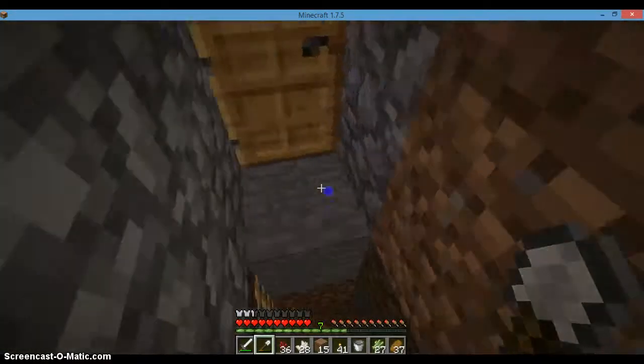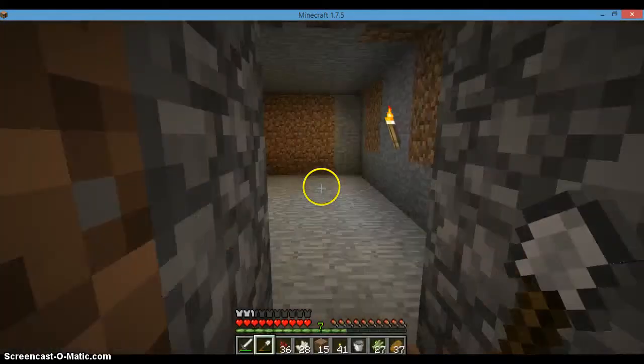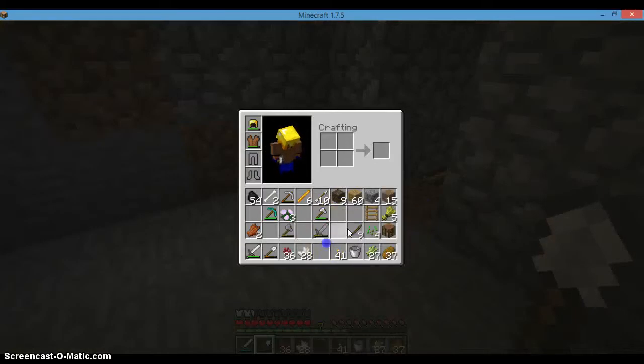Let's go ahead and do our brewing room. Our brewing stand. Let's put a crafting table up here too, so I don't have to keep going down if I want to craft something. We'll put the crafting table right here in this corner — seems appropriate.